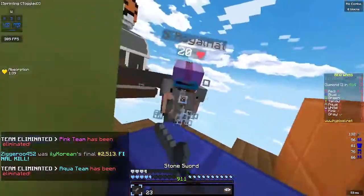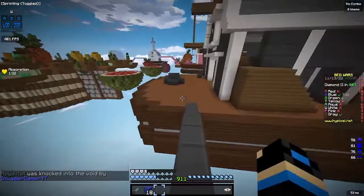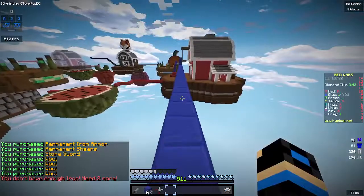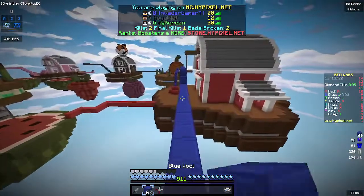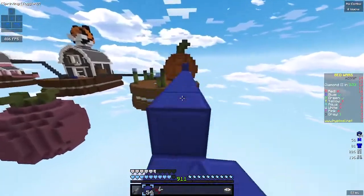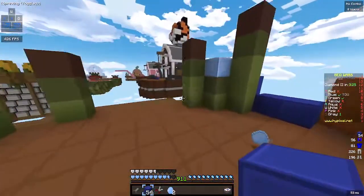Almost fell right there. Can I make it to his base in time? I don't think I can kill that gray guy — he had like almost 15,000 finals. I think that guy's a nec. Where'd he go? I think I want to go for gray but I don't know if I want to at the same time.